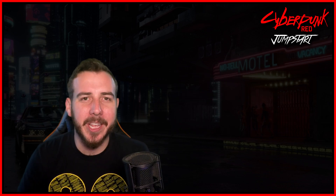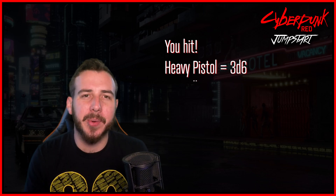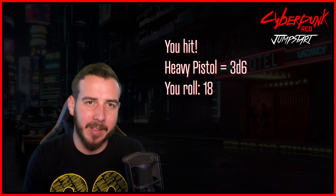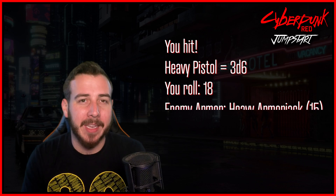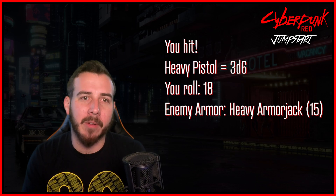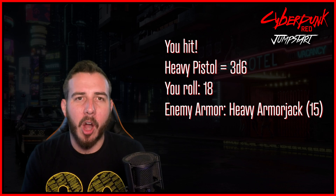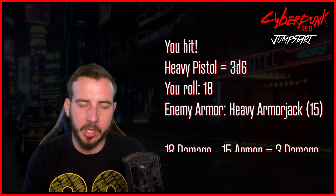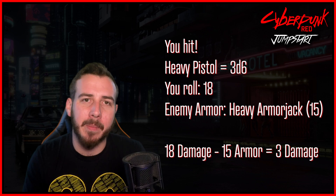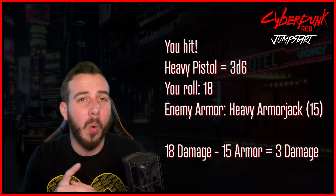Let's say you hit your target. Next you roll your damage — in this case using a heavy pistol which does 3d6 damage, and you rolled a perfect 18. Unfortunately, the target has armor — in this case a heavy armored jacket with a stopping power of 15. Unlike D&D, armor in this game works as damage reduction: you take your 18 damage, subtract the 15 stopping power, and ultimately only deal 3 damage.